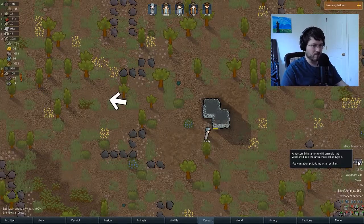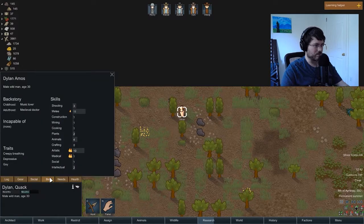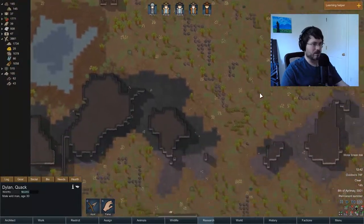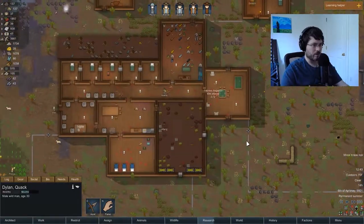A wild man wanders in — a person living amongst wild animals has wandered into the area. His name's Dylan — you can attempt to tame him or arrest him. Could have another guy on our hands. Let's see what he's got: melee, artistic, medical — eh. We're already working on a sixth colonist right now, so I think we're going to ignore that guy.